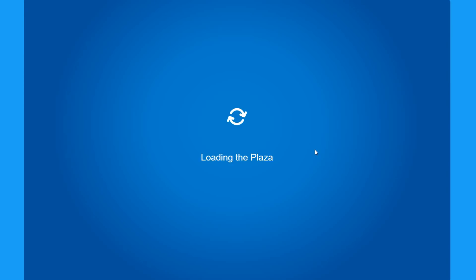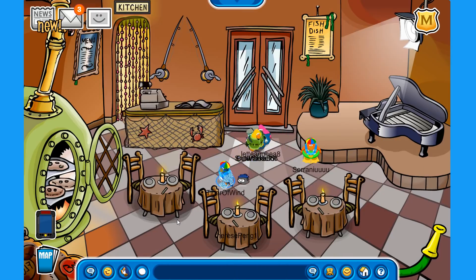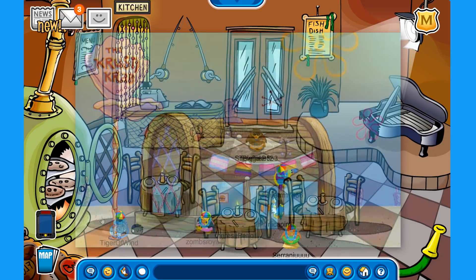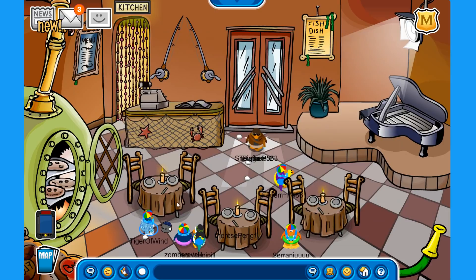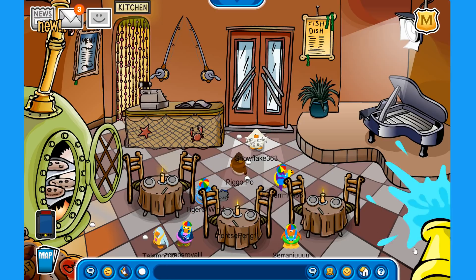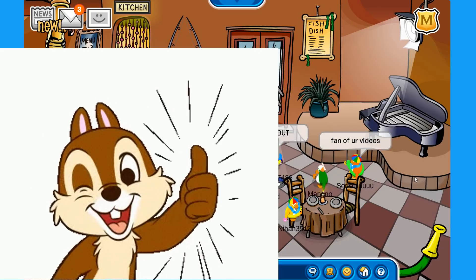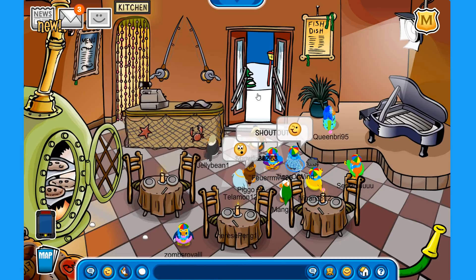Now let's move over to the pizza parlor — it is decorated, and for some reason it reminded me of SpongeBob. It kind of looks like the Krusty Krab, or maybe it is just me. They are making delicious pizzas in here, there are fishing rods on the wall, and everything looks sea-themed. Very cool!